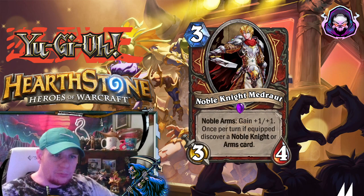Here we have a 3-mana 3-4, Noble Knight Madrad. When it's equipped with the Noble Arms, it will gain +1/+1. And once per turn, when it gets equipped, you get to discover a Noble Knight or Arms card.